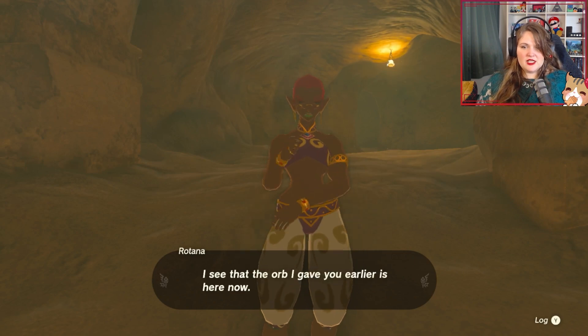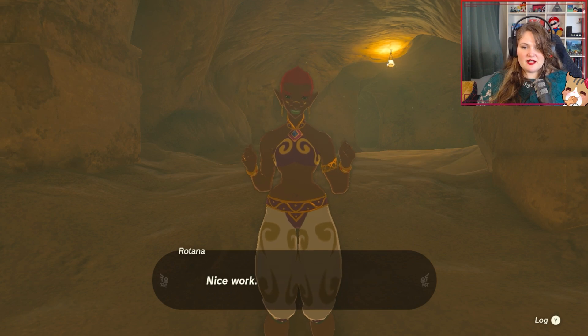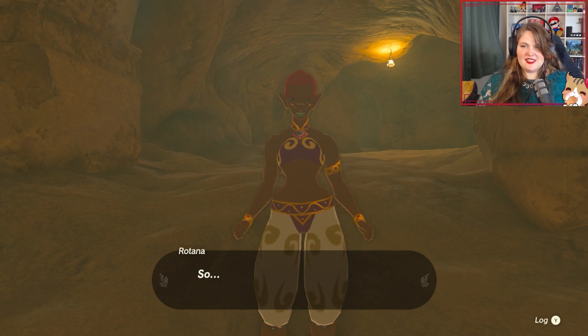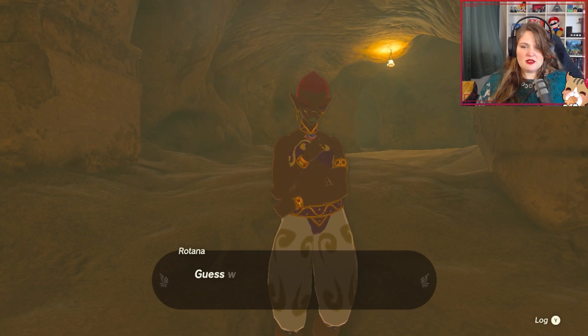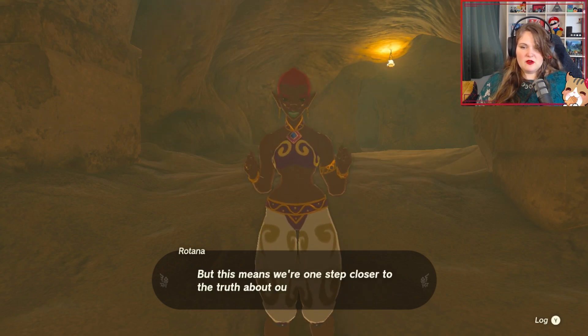Oh, did you come here to do your own research? I see that the orb I gave you is here now, which means you must have carried it here for me. Nice work. Faux have their uses, eh? So you already tried placing an orb on the heroines. But according to you, nothing happened. The shape has me convinced that they belong in the statue's arms. I guess we'll have to return the orbs to all seven of the heroines before we'll know.